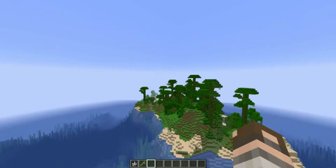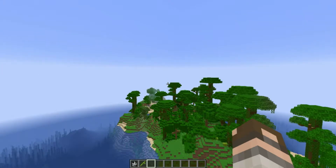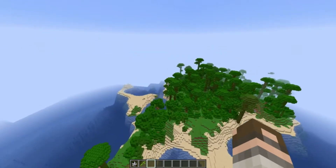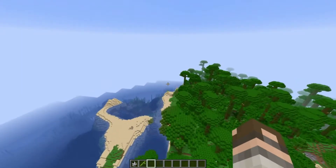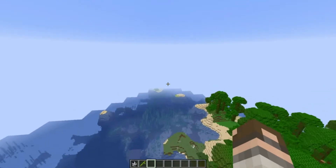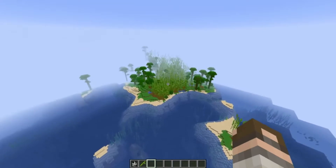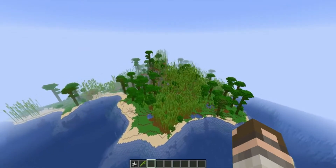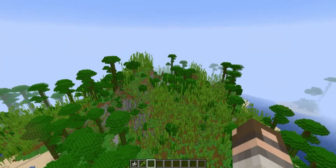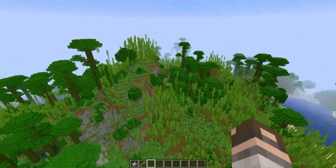There's a bunch of jungle to the west of spawn — straight west there's this jungle island. Apparently the bamboo biome nestles itself inside any jungle biome. And there it is right there! Use that seed, fly a little bit to the west, and you can check it out for yourself. It does feel a little jittery on my frame rate.